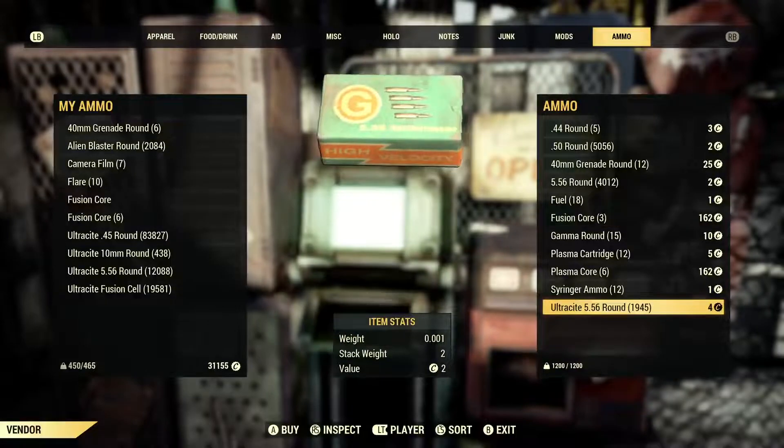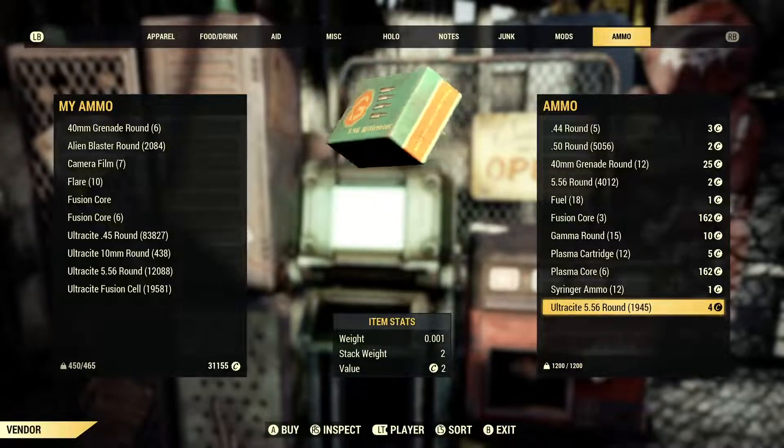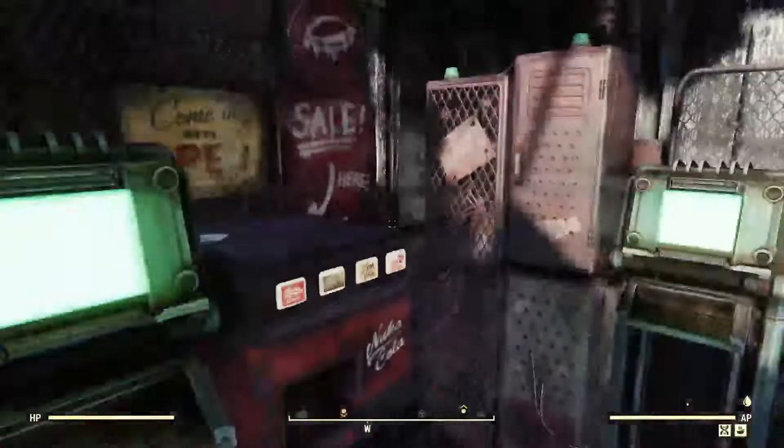Ammo — Ultrasight 5.56 — but for four caps each, damn. I would've bought up all those if they were just a little bit cheaper.